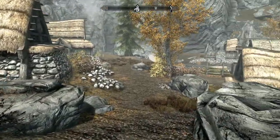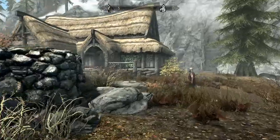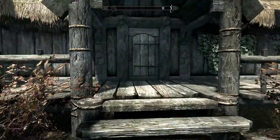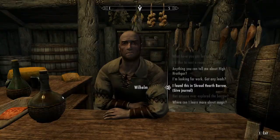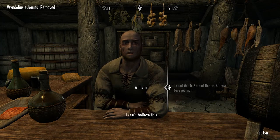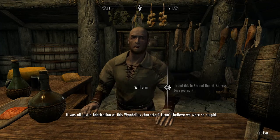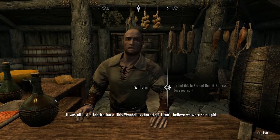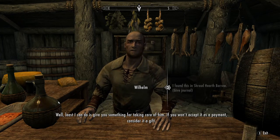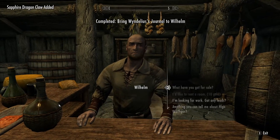I love the little development of Wyndelius' character that you get to read about. When you defeat him in that first interaction, you think he's just defending the barrow and his treasure. But he actually thinks he's part of it, which is kind of cool. Now we got the option to tell him I found this in Shroudhearth Barrow and we'll give him the journal. "I can't believe this — it's all just the fabrication of this Wyndelius character. I can't believe we were so stupid. All I can do is give you something for taking care of him." And he gives you the Sapphire Dragon Claw.